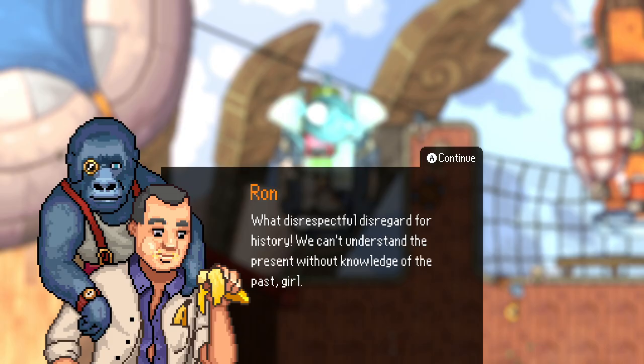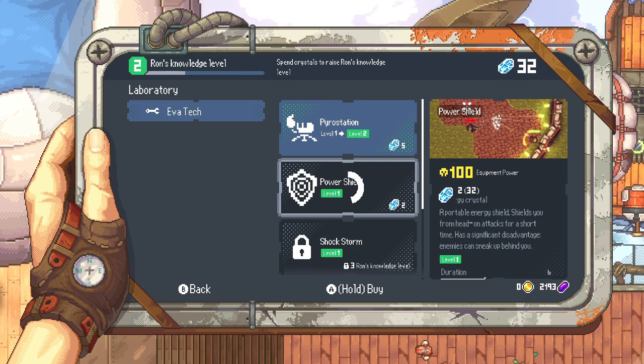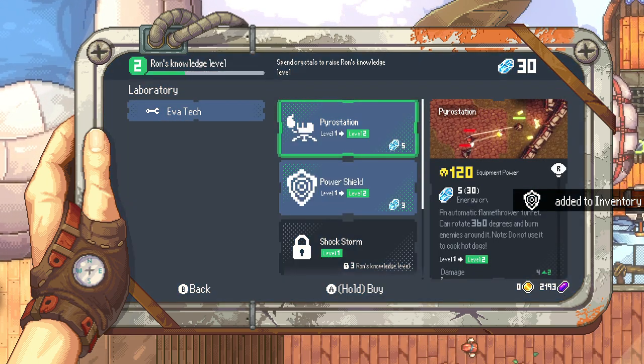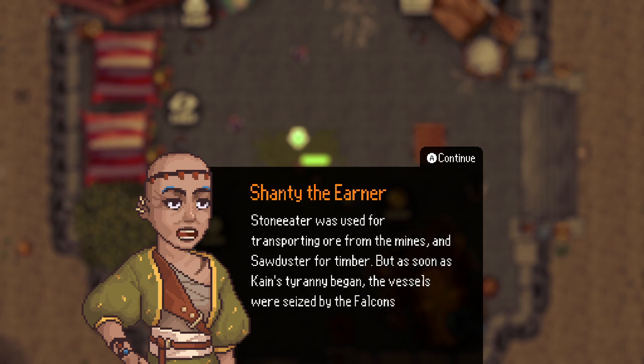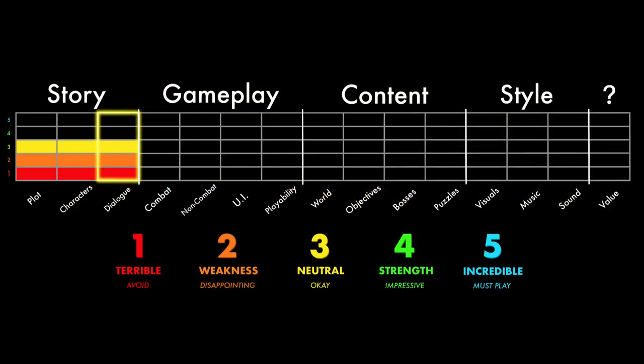Unlike Ron, who accidentally swapped bodies with his hairy test subject and now sells you bootleg energy powers when he's not busy housing nanners and forgetting your name. The game's simple text-based dialogue is okay, a little rough around the edges here or there, but ultimately painless to read through.